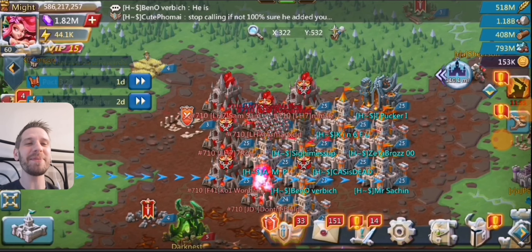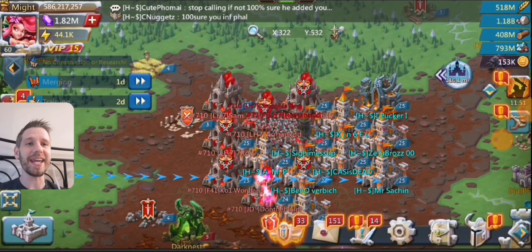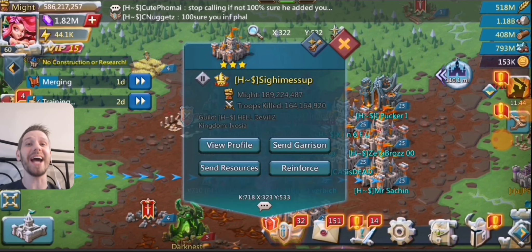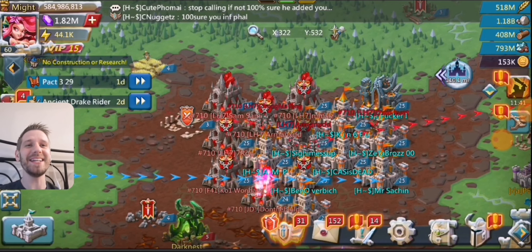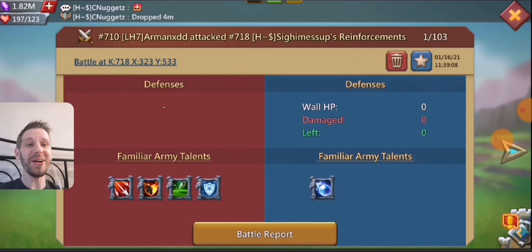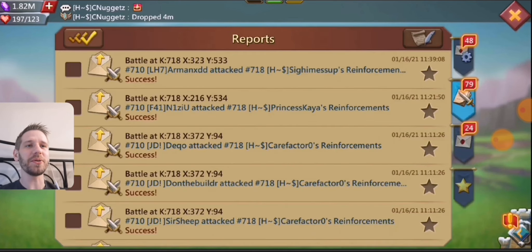We'll be starting off with a 1.8 billion mite rally against our small rain trap. This is Carefactor, by the way. He's about 180 million mites, so he's going to be taking a 1.8 billion mite rally — that's 10 times his size — against him there, and he ate it easily. We'll take a look at how much he dropped. It was 299,000, so basically nothing.